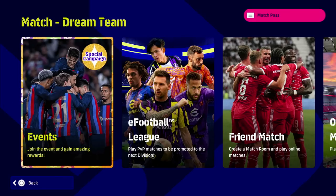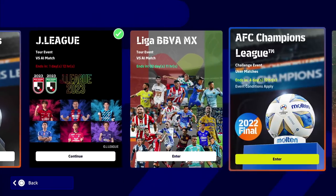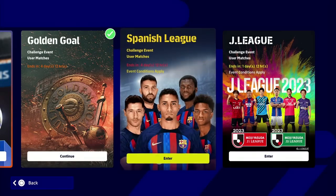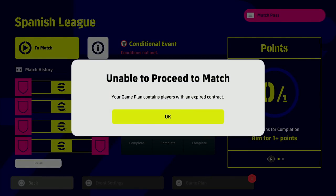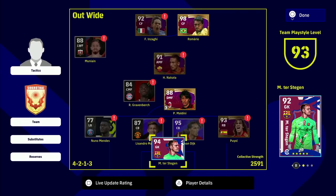Welcome back to the channel. Today we're talking about contract renewal, something a lot of people have been asking about - players who downloaded the game a long time ago and haven't been playing actively, as well as long-time players running into this issue. When trying to play a match on a Saturday in the Spanish league to get coins, it says your game plan contains players with an expired contract, shown by a little exclamation mark.